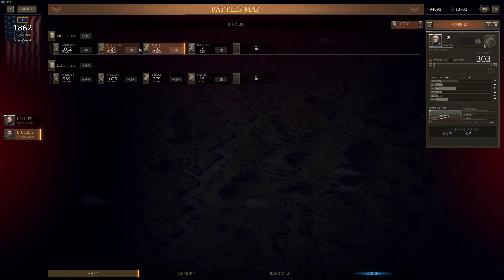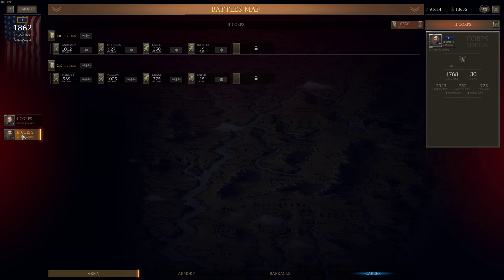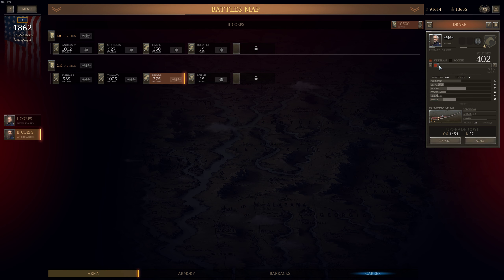For Drake's cavalry, we have 375 men — we can replenish them up to 400 men. The cost is very low, so let's do so. Then additional 500 men for Cabal Cavalry Brigade — 3,600, still quite cheap. Now let's replenish McGuinness Infantry Brigade up to 1,000 men — cost is 2,000. For Colonel Merritt's infantry brigade, just 11 men — 254 dollars, pretty cheap.